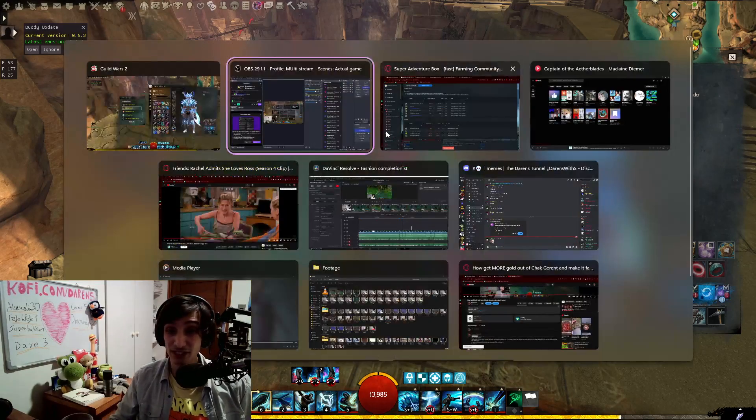This will give you the best gold per Tyrian Exchange Voucher, so if you really just want to cash out, this is the way to do it. Fractal Relics are actually not bad for me because I need a lot of Spirit Shards, and you can convert Fractal Relics into Spirit Shards. You can also use Fractal Relics to get Mystic Clovers if you're not doing Fractals at all — but if you do even Tier 4 dailies, you probably won't need this.